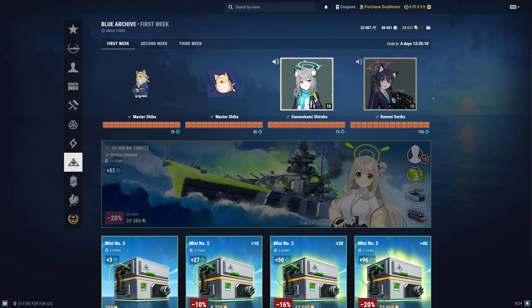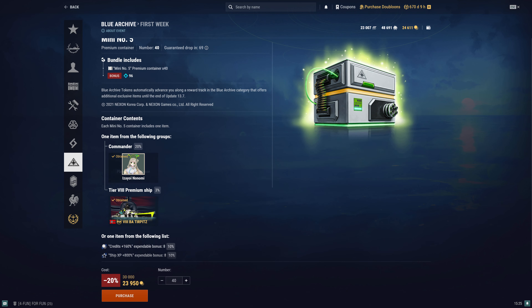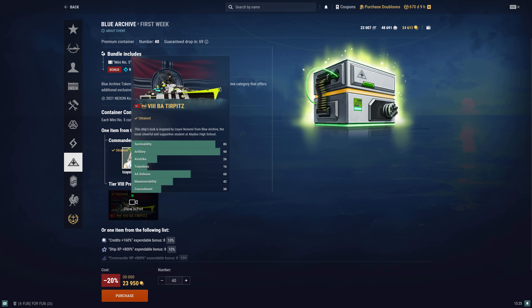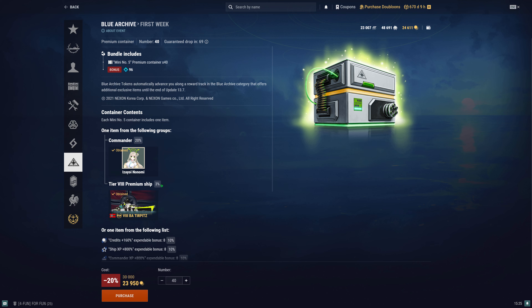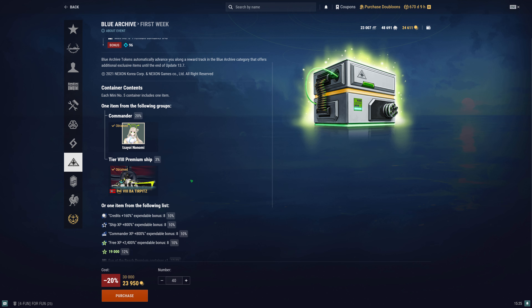But there's a catch. The difference between the normal Premium Container — they're a little different. As you can see this is normal, so you get either a commander or ships. That's a total of 23%, but remember that it is separate: it's 20% for the girls, and then 30% chance they may get a ship, and that's all of them together. Pretty normal for me.